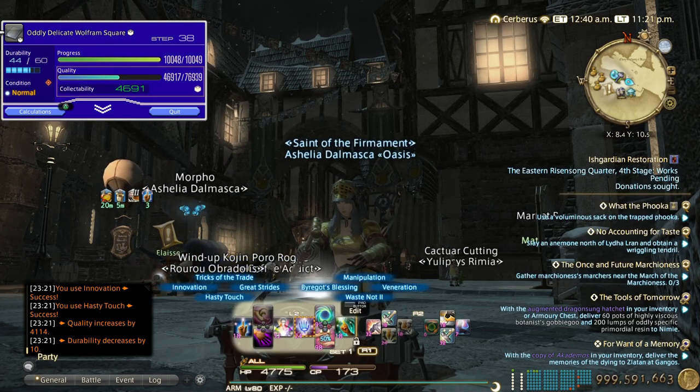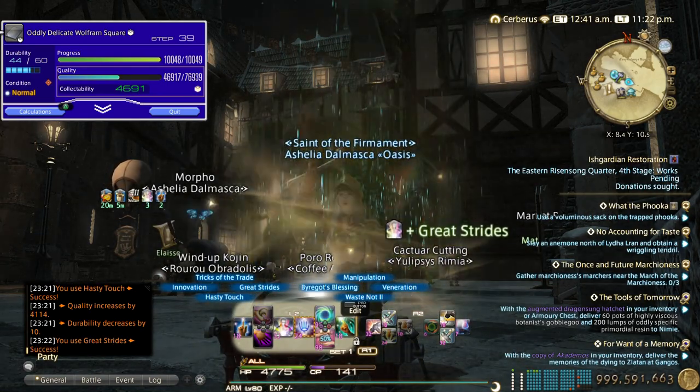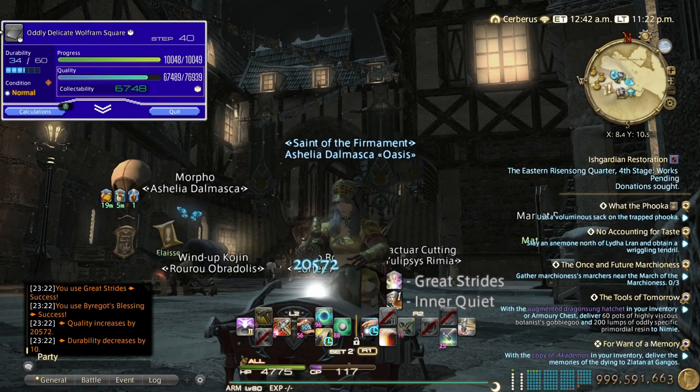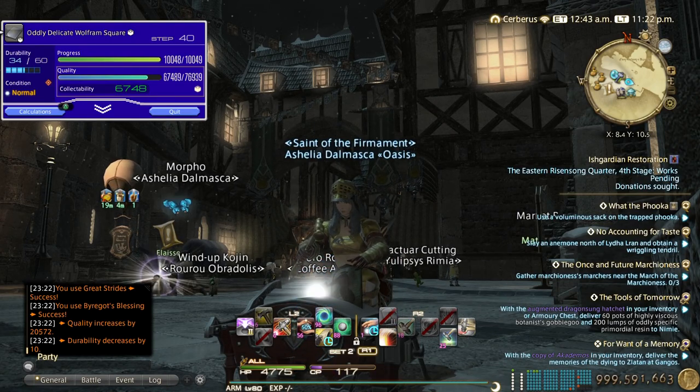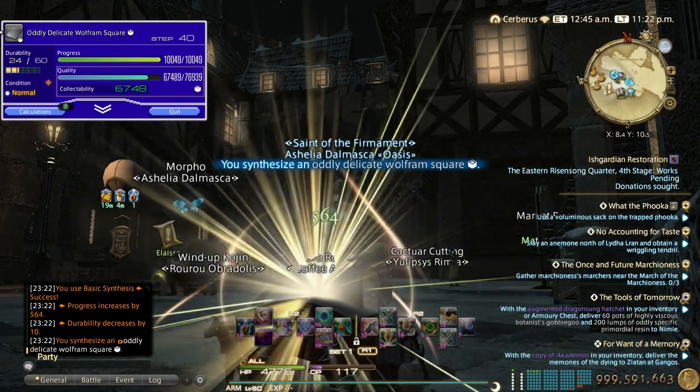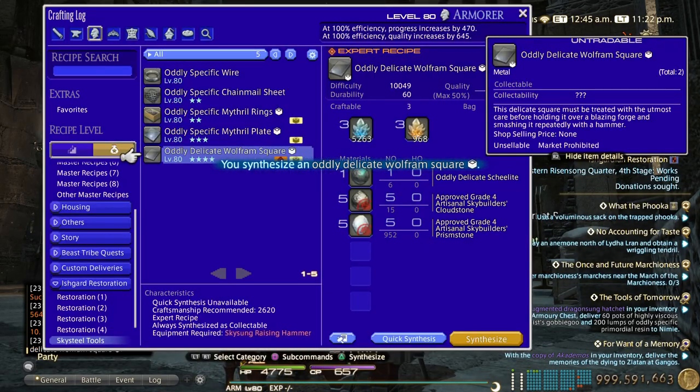I have innovation up already so I'll just do great strides and byregot's to finish it. As long as you get 6500 you're done. Even if you have CP and durability left over, don't bother — just finish the craft.